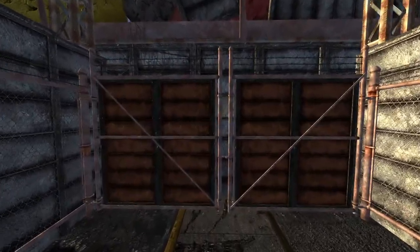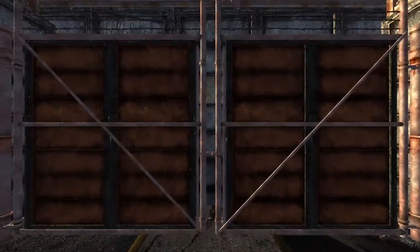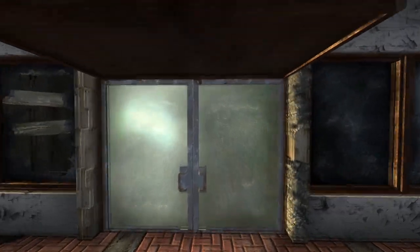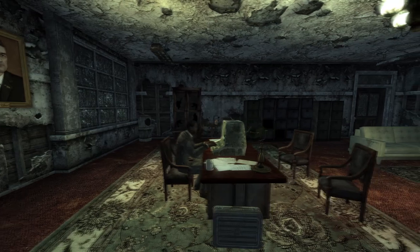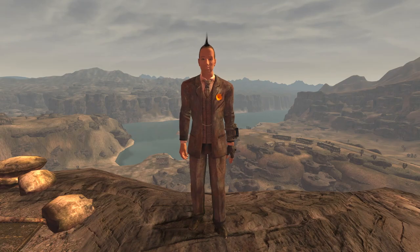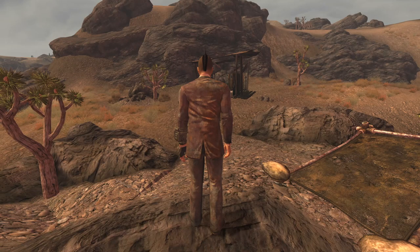Next up is Ambassador Crocker's Suit. This is its own unique armour piece and is found on Ambassador Crocker within the NCR Embassy on the Strip. You can only get this armour piece by reverse pickpocketing or killing Ambassador Crocker. After he is killed you can simply loot the outfit from his corpse. The armour has a DT of 1 and provides no other bonuses.